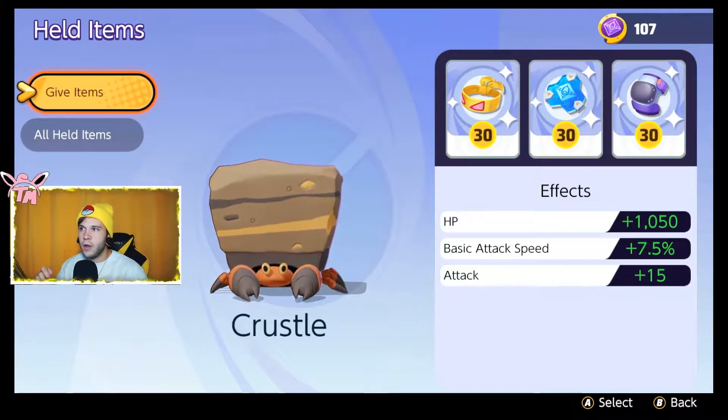This build here — Muscle Band, Buddy Barrier, Score Shield. This three-item combination is kind of a one-trick for tanks and supports. As long as you're not doing attack damage carry, these three items are good on just about any buddy. With his speed, you can Shell Smash and Crustle can run really fast, and having Score Shield with that feels very, very broken.